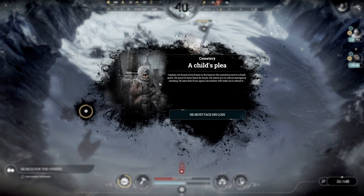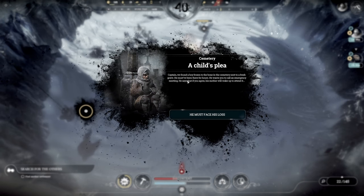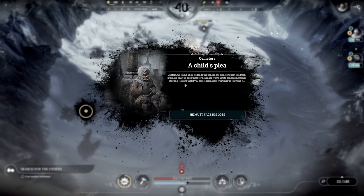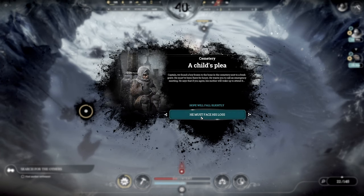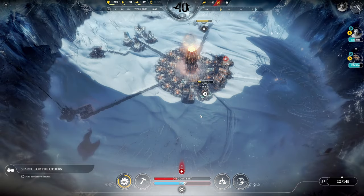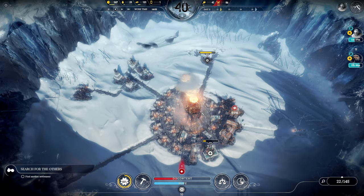A child's plea. Captain, we found a boy frozen to the bone in the cemetery next to a fresh grave. He must have been there for hours. He wants you to call an emergency meeting. He says that if you agree, his mother will wake up to attend it. Oh my gosh, he must face his loss. Hope will fall slightly. There's nothing we can do about that. Alright, we're going to go ahead and press play.